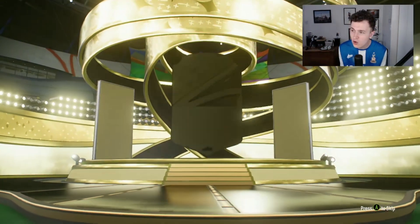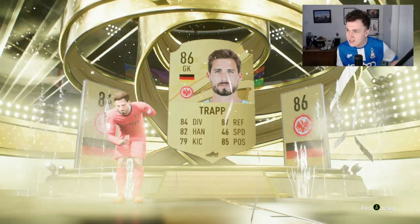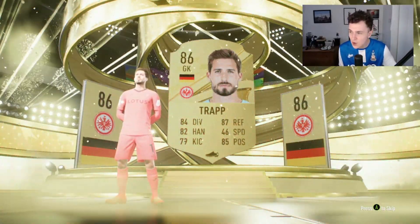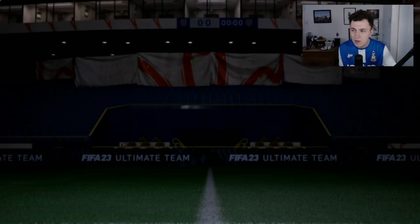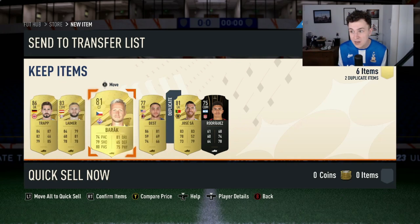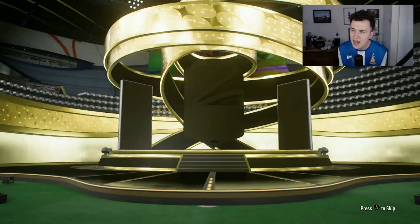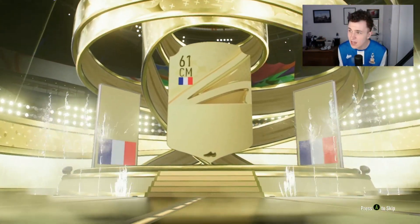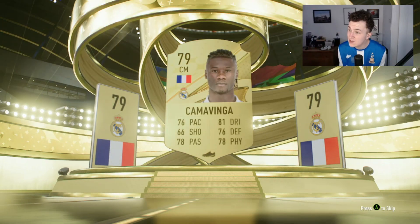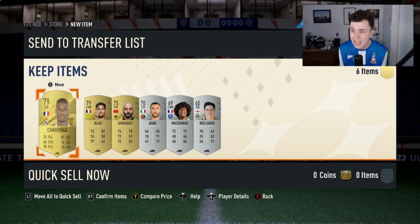These small rare gold players packs seem to be producing some decent players. On this occasion we get another German player — this time a goalkeeper. I'll take that walkout. An 86-rated goalkeeper is certainly going to make this video easier. Trapp doesn't really link to anyone we've currently got in the squad. We get a Lamer, Dest — I've got his upgradable card — and Barak, not too bad. Next we open a small Electrum players pack and get a French centre-mid from Real Madrid — Kamavinga. Not a bad option, probably makes the bench because of the two central midfielders we've already got.